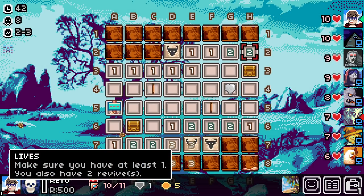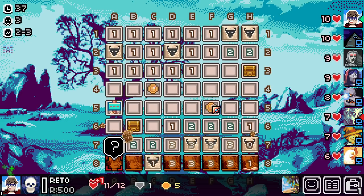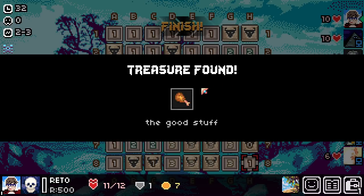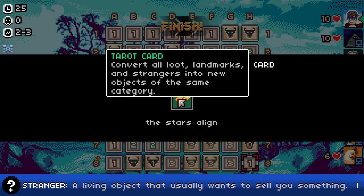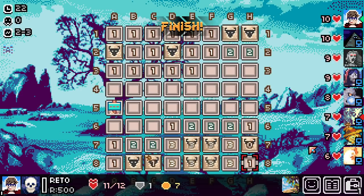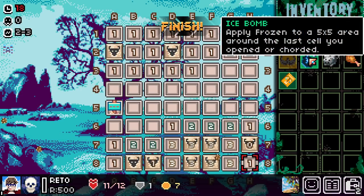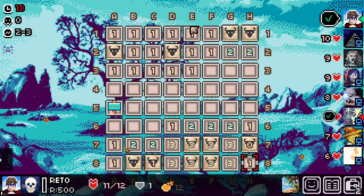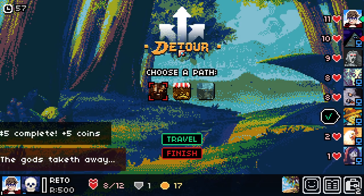So I have revives now — not only do I have ten life, if I die I come back, I think with full health, which is kind of nuts. Guarantees one additional heart drop per stage — heart drops restore HP. Apply frozen to a 5x5 area around the last cell you opened or chorded — that makes it so it's unclickable. We can't really get information from it, but it also means we don't have to solve it.